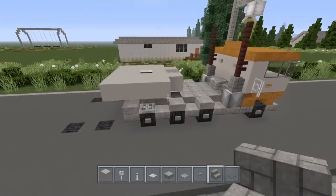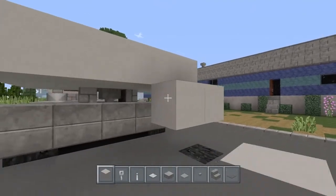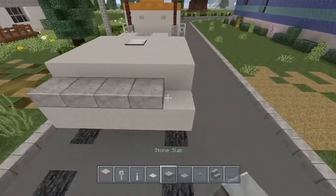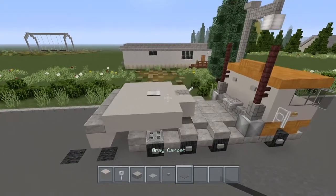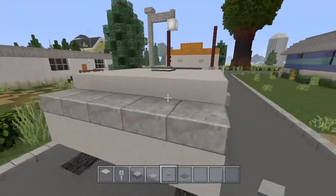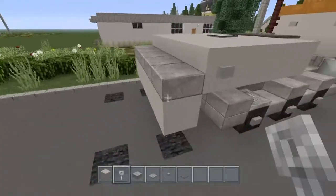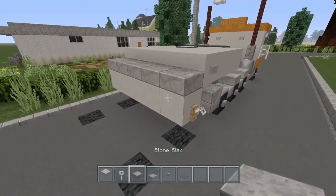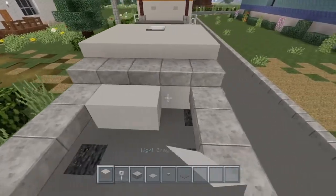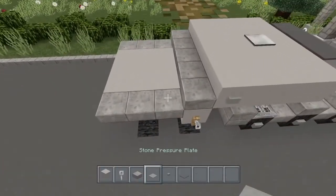Grab the light gray concrete, place a trip wire hook, a lever, and then an upside down cobblestone stair. Come back here and come down like this, then bring it across. Grab the stone slabs and place them across the top. Grab the gray carpet and place three of them right here, place a button, and do the same thing on this side with a trip wire hook. Add one two three stone slabs on both sides, then do a three by three of light gray concrete here. Now grab your stone pressure plates and line them up right here.